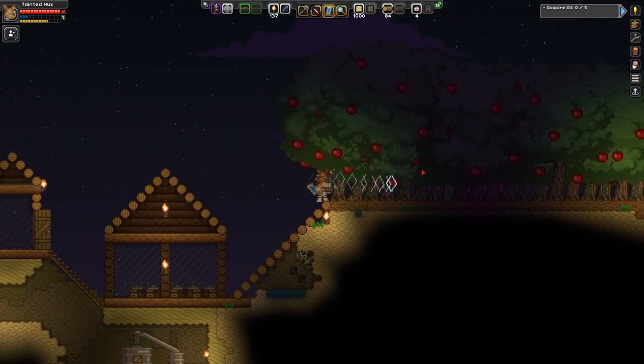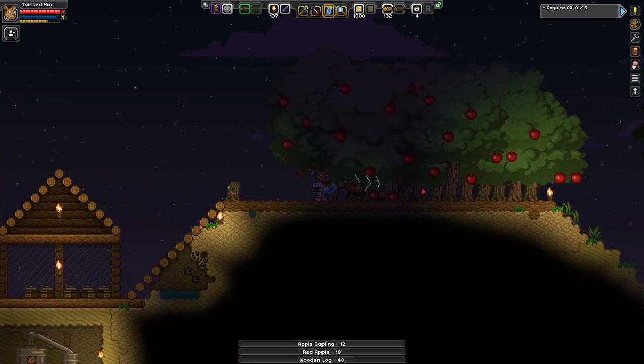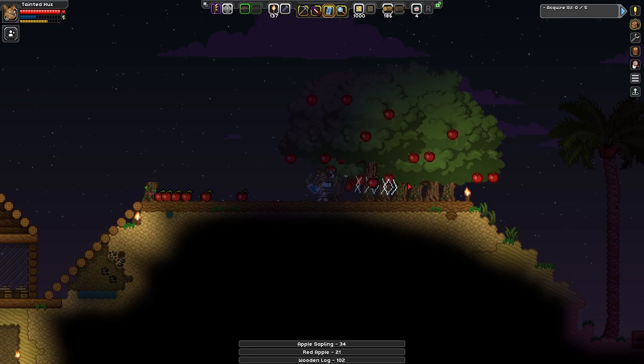I'll just replace all the trees with apple trees to make sure that we've got fuel sorted. And we also need the logs, of course, for what we need.